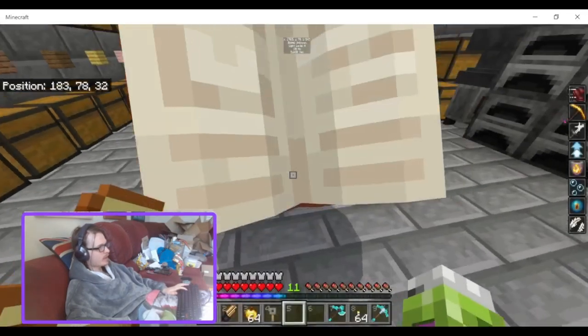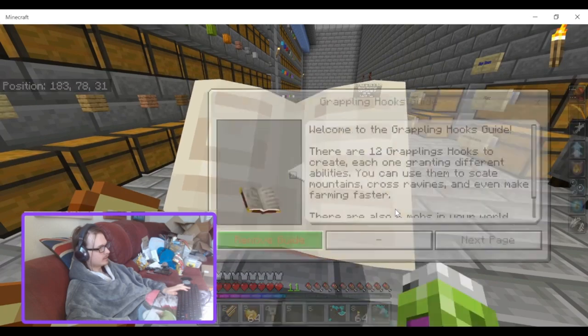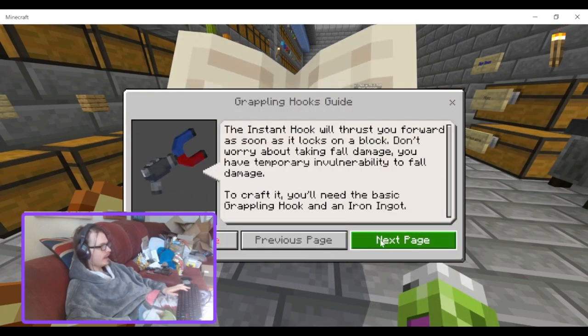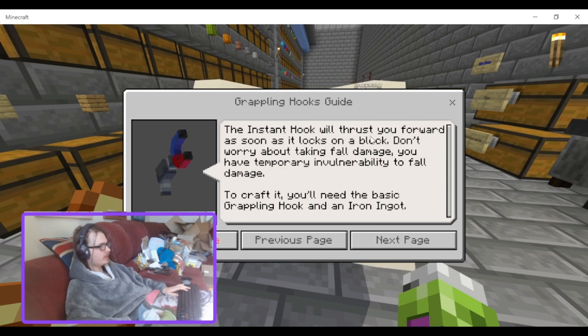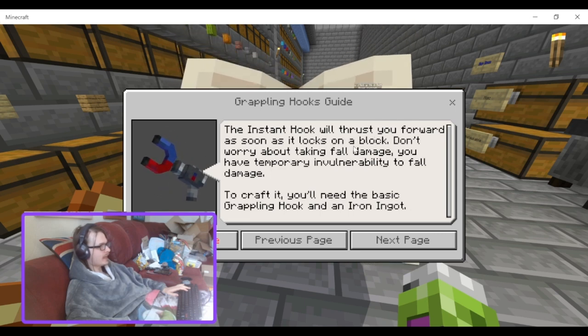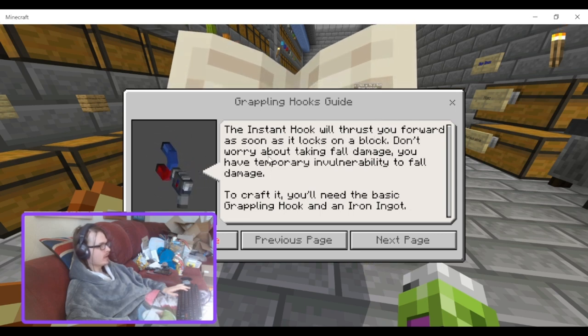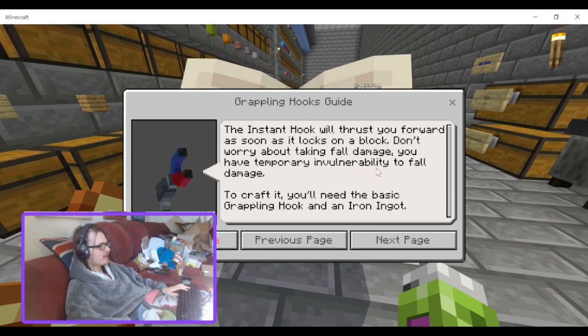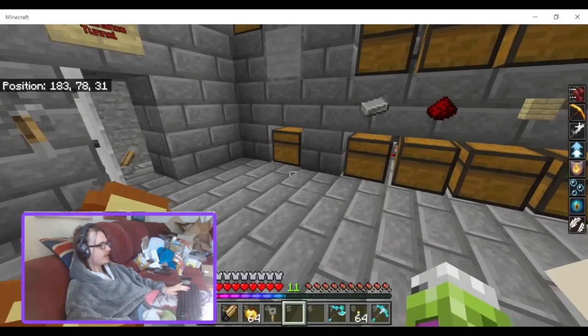So it's basically the base grappling hook but better — you can extend the rope by sneaking. The instant hook will thrust you forward as soon as it locks onto a block. Don't worry about taking fall damage, as you have temporary invulnerability to fall damage. To craft it you'll need the basic grappling hook and an iron ingot.